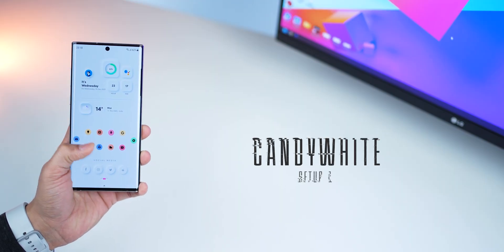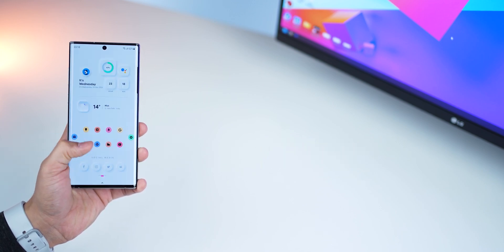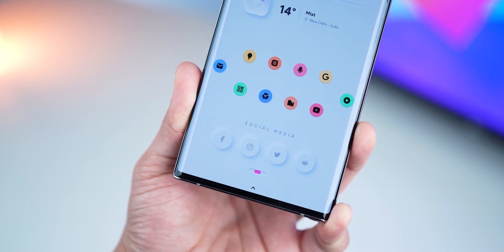Starting with my favorite and aesthetically most pleasing setup, I'm calling it Candy White. Candy because of the candy colors the icons have, and white because it's all white. The widgets are also all useful, especially quick access to social media apps at the bottom.